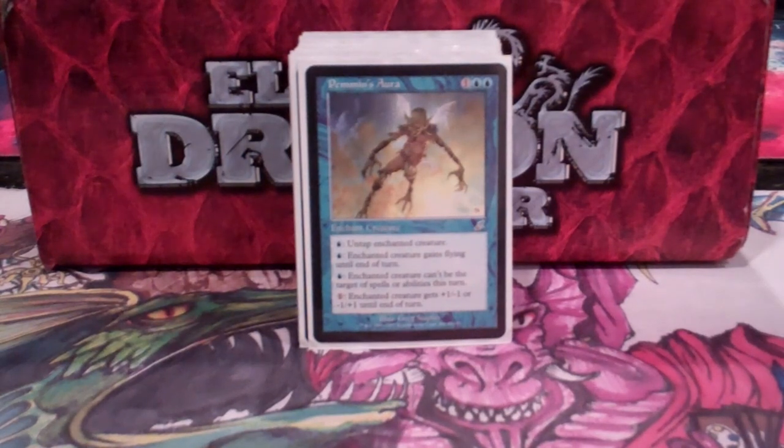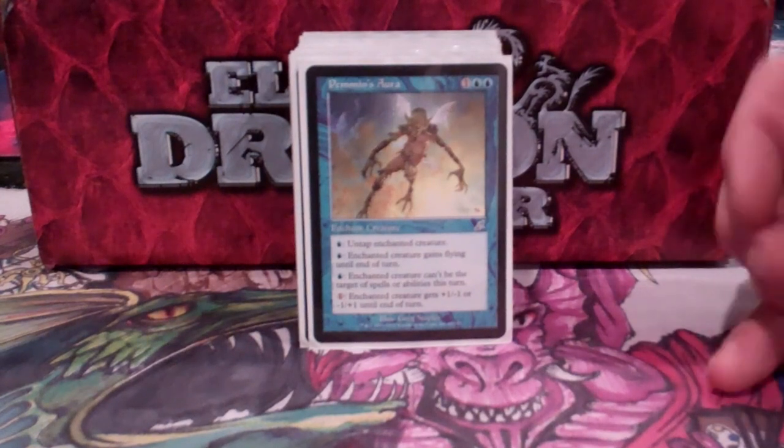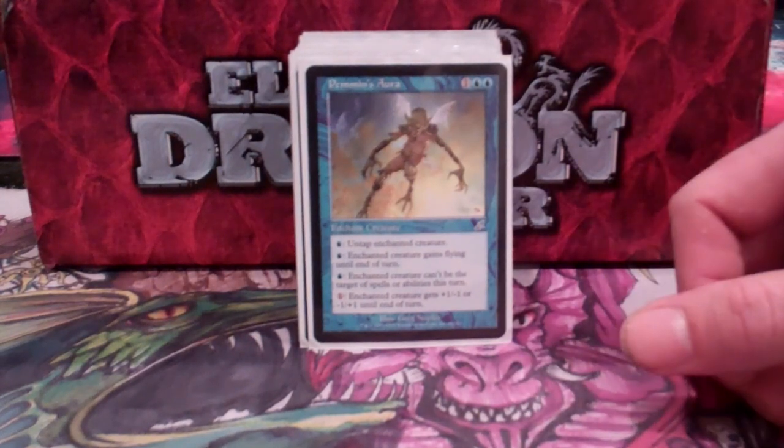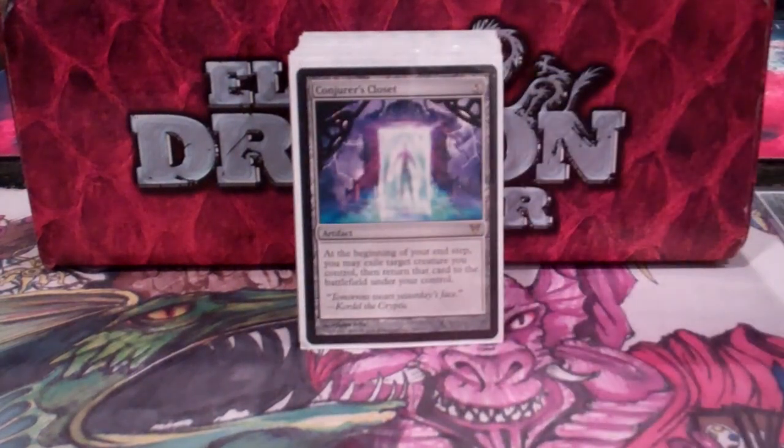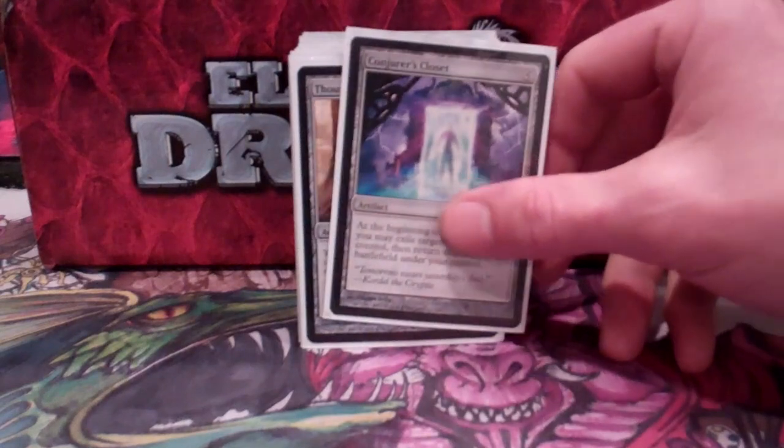Next I go into cards that are basically in here to affect Mariki. Pemmin's Aura is amazing — it not only untaps her, but I can also give her Shroud, so it's protection and utility for the general. Conjurer's Closet: at the beginning of my end step, I can exile a creature and return it to play under my control. So if Mariki steals it, Conjurer's Closet can bounce the creature and I don't have to lose the creature if Mariki untaps. Pretty nice.